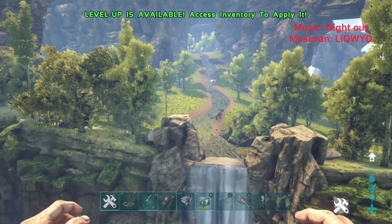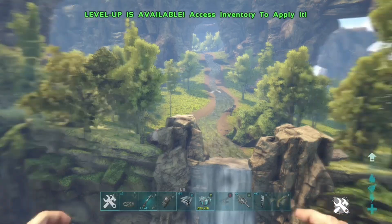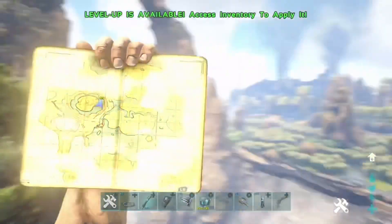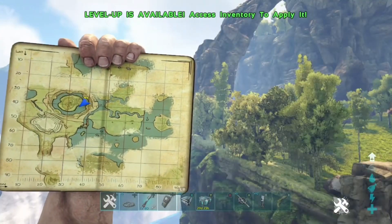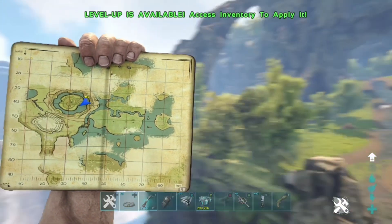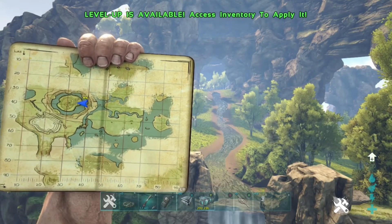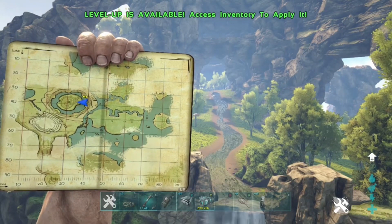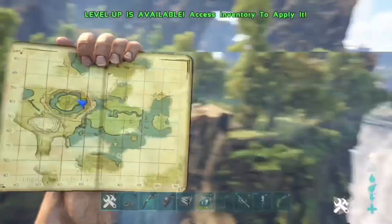Welcome back to another video. Today we're going to be showing you another rat hole that's actually in the center right now. This is the actual location on the map right here — this is a rat hole, which is the second rat hole on the center floating island, and this is another unraidable rat hole as well. This is the location on the map.